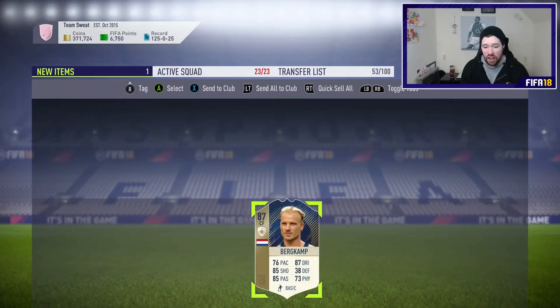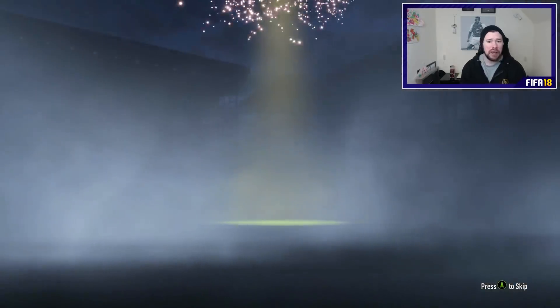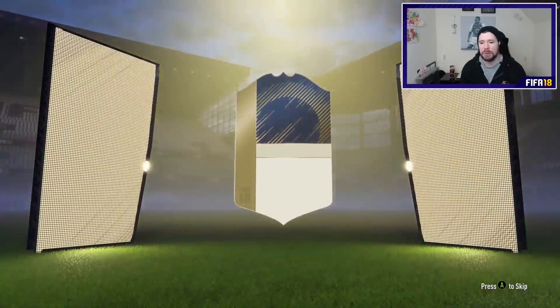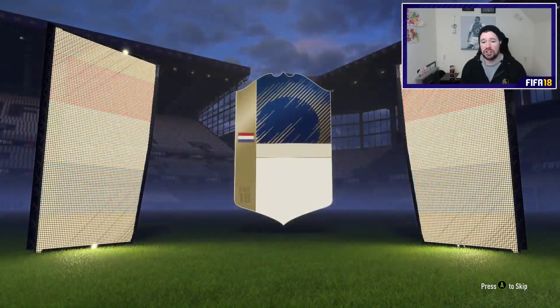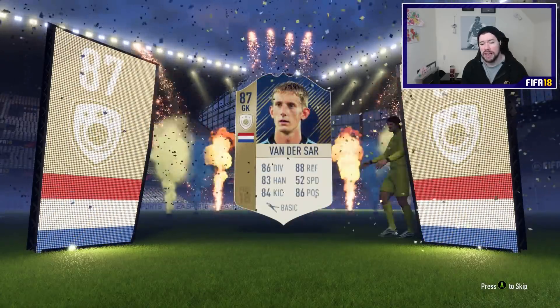There we have another Arsenal icon - I don't even think there are any Arsenal icons left to go. Who are we missing from Arsenal? This is our final icon of the video. Can we hit a big one EA? Come on - let's get Pele, Maradona, Ronaldo, Ronaldinho. Someone huge. It's Dutch again. It's a goalkeeper. Don't do it to me, EA.